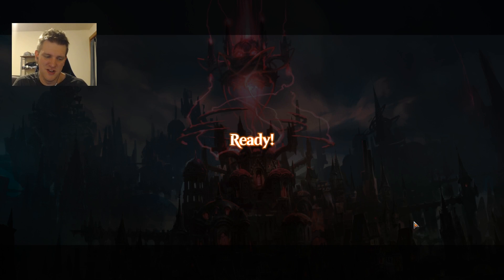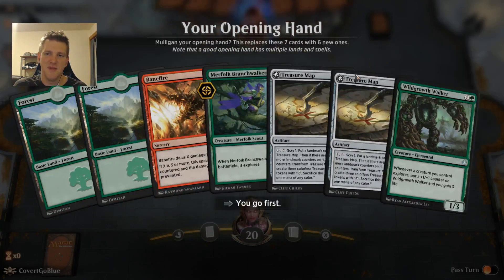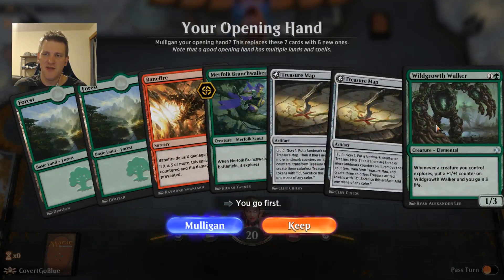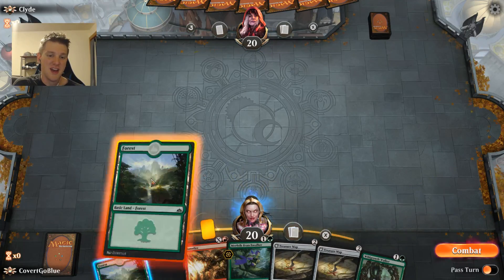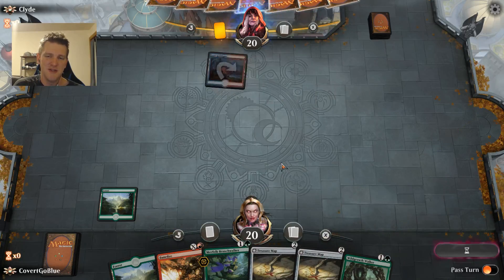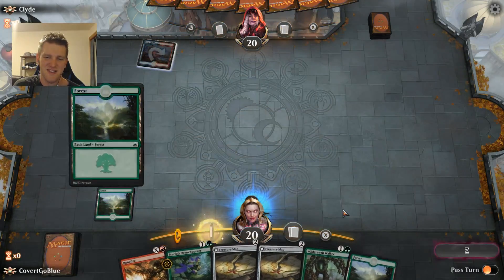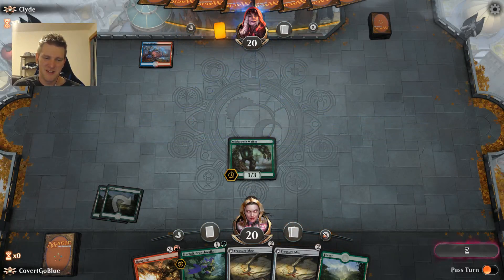The Karn/Swordfang backup plan can still pay off. We'll see who's up next. Against red it's all about: can you survive that early onslaught and get your engine cooking? It's really hard to do. You might also be wondering if I play mountains in my deck — I do, I don't know where they're hiding, they're buried deep in there somewhere.